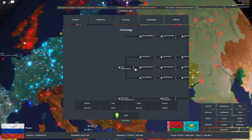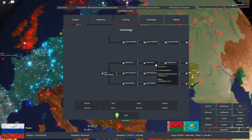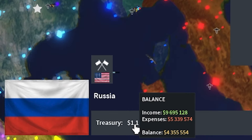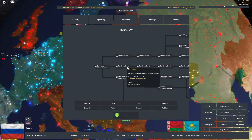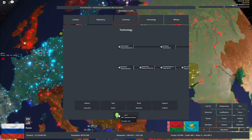We have tanks here, and I can upgrade my tanks' mobility, firepower, and armor. We can use the research points that we gain for these upgrades. We can also do the same thing for economy — we can boost our tax collection. So we make an income of nine million, and with the tax collection upgrade, we now make ten million. We can also increase our research point rate from 2.9 to 3.5 by pressing these two buttons.